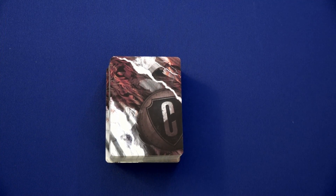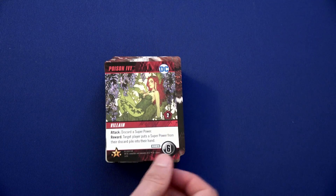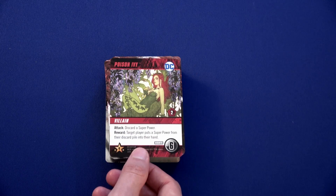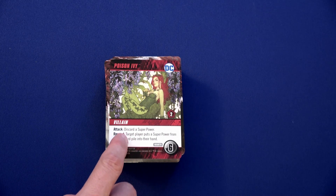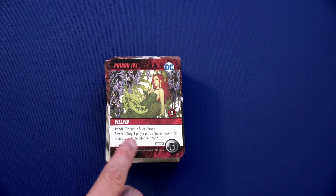We're back to Flash's turn. The first thing is villains try to get to their destinations, but thanks to Batman, Bane is not moving. We flip this card — we've got another villain, and it will come out on Wonder Woman's face. This villain attacks: discard a superpower.